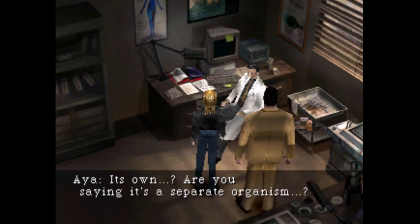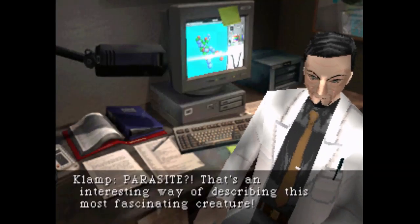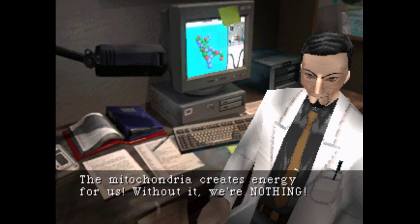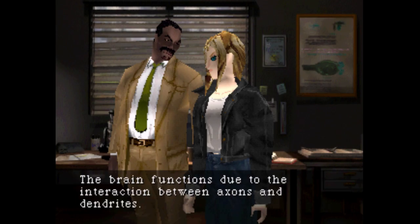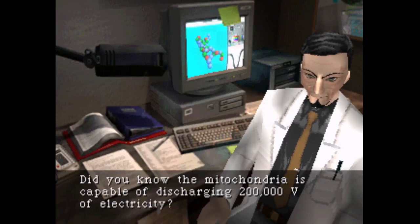The mitochondria possesses its own unique genetic code. Are you saying it's a separate organism? Precisely. Kind of like a parasite or something, huh? Parasite? That's an interesting way of describing this most fascinating creature. We cannot live without the mitochondria. The mitochondria creates energy for us — without it, we're nothing. We are here because the mitochondria allows us to be here. Our brain, for example — the brain functions due to interactions between axons and dendrites. This interaction is possible due to the energy the mitochondria provides. Do you know that mitochondria is capable of discharging 2,000 volts of electricity?